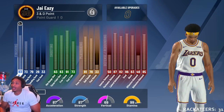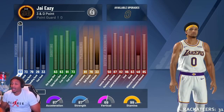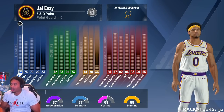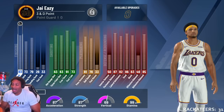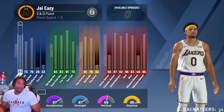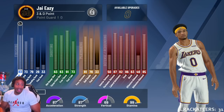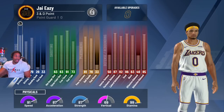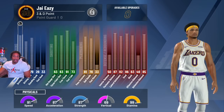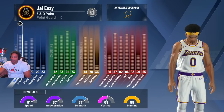This is a build that I made at the beginning of the year. A lot of people said it was a bad build. This is my three-and-D point. For the physicals, I took the strength tree - I thought strength was gonna be more important than it is this year and I was wrong, but it is what it is. I have 91 speed, 87 acceleration, 87 strength, and 69 vertical at 98 overall - so it obviously goes up a bit more at 99.